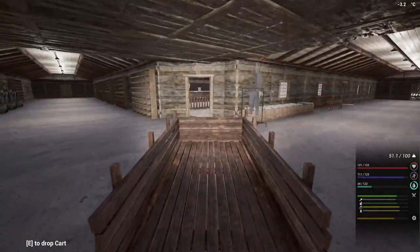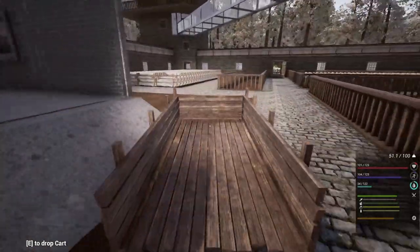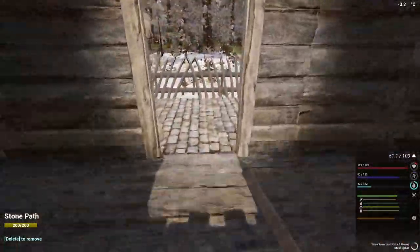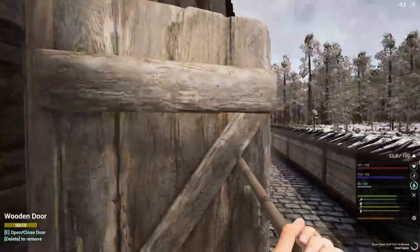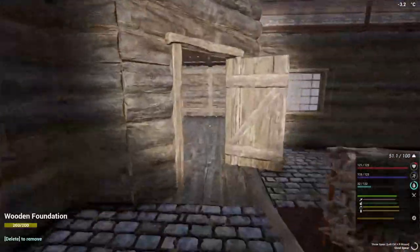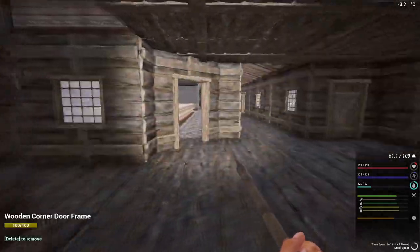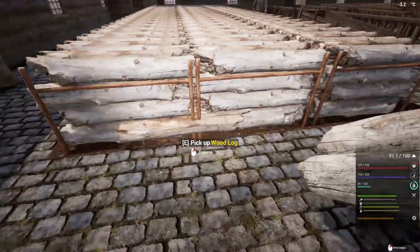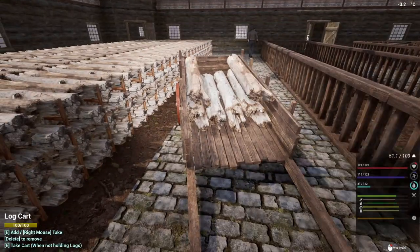We've got nowhere to sit at the moment — we kind of need to sort that out because I can get my health back when I sit down, which is pretty cool. Now, how far did we get? I think we've done that side, this side, and — no, we're just on the two sides. Yeah, we've just done two sides so we've got this side and the far side to do as well. That's fine.